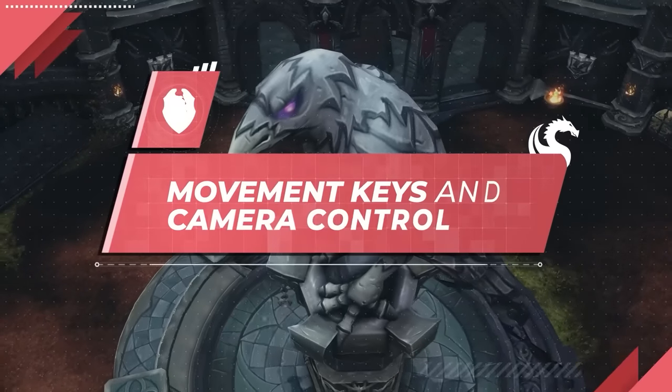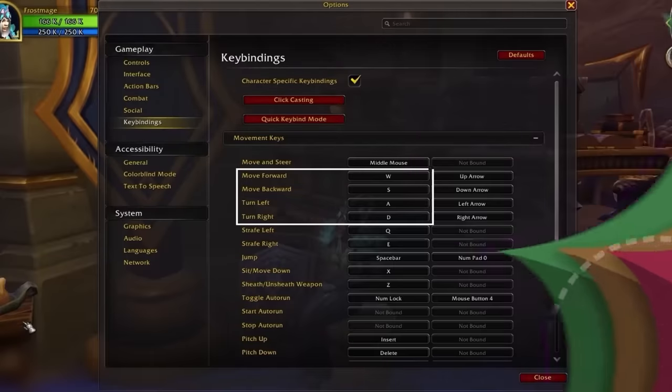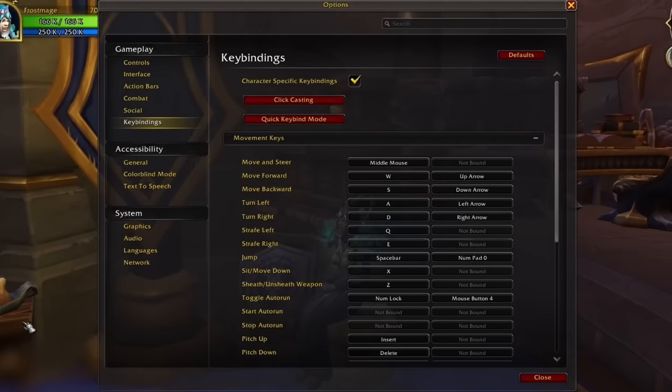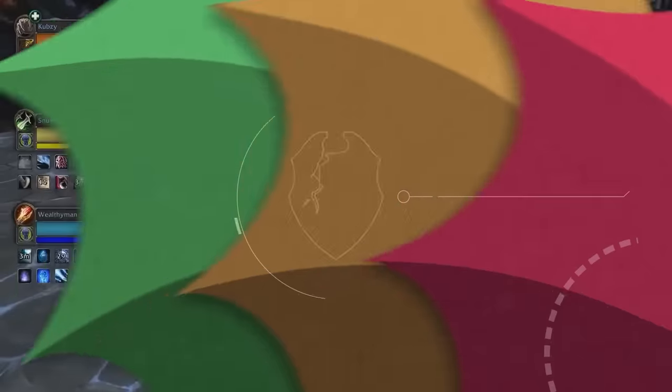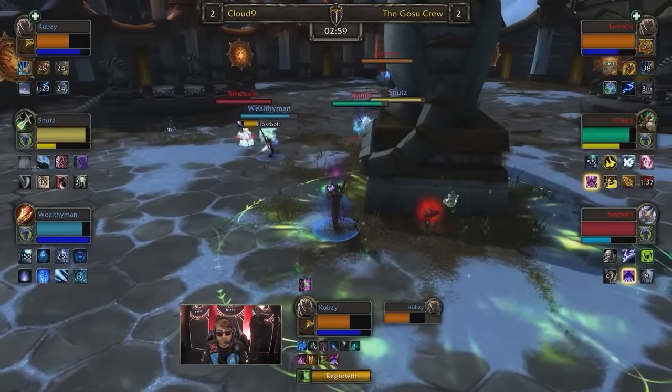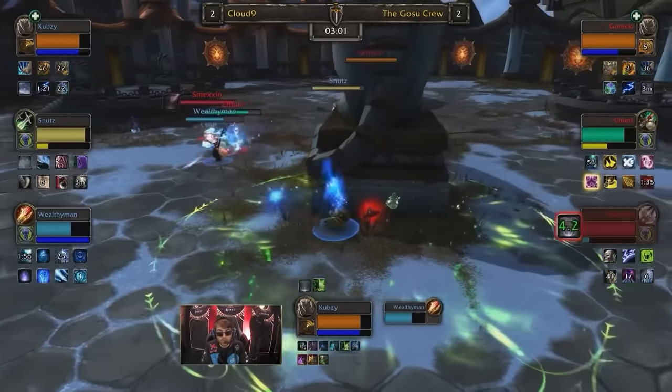First up, we have a bunch of advice aimed at beginners, but don't skip ahead because this might also apply to you. By default, movement keys are set to WASD, but A and D are bound to turn left and turn right, coining the infamous expression: keyboard turning. There is not a single rank 1 player we know of who has turn keys bound.